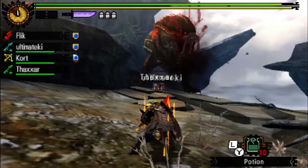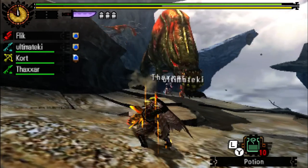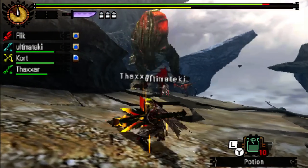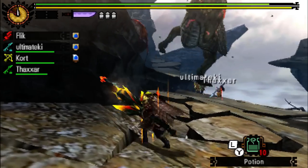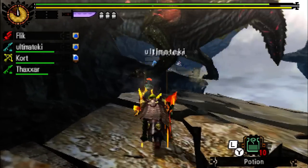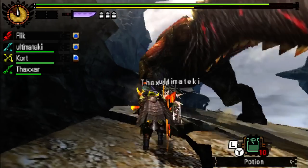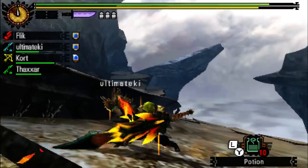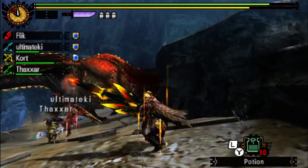Look how intimidating he looks with his glowing eyes — sinister is the word, more so than the standard version. Look how much damage he does to me while I'm blocking too. Another rage — body slam, then probably some kind of breath attack if I had to guess.